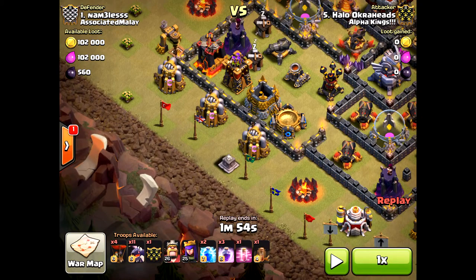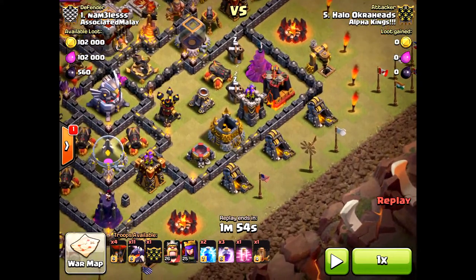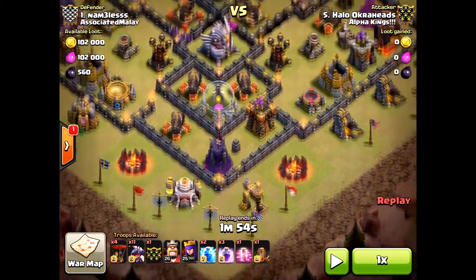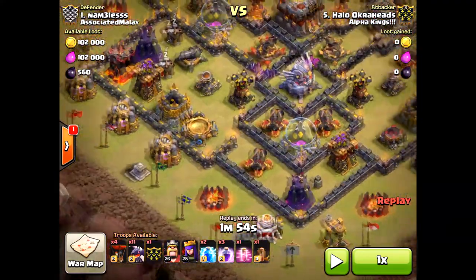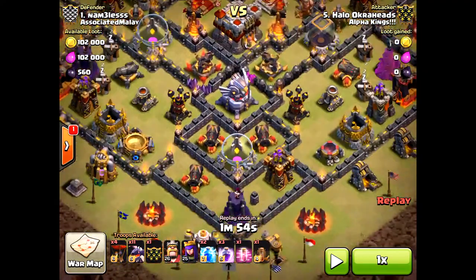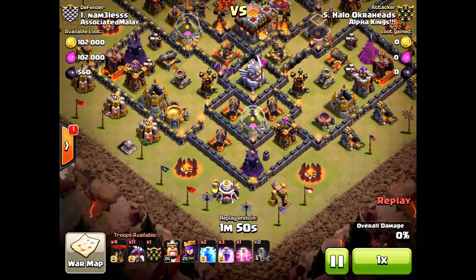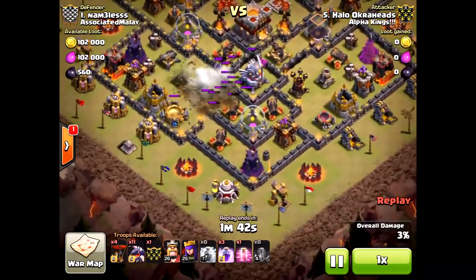I'm going to funnel in from either side. I don't want to make the funnel too large because I don't want the dragons drifting off too far to the east and west. I'll place my dragons first towards the south — usually you funnel from the outside in first, but in this base I want to make sure my dragons and my hound stay up as long as possible, so I want the south to be taken out first. It'll also take some of those defensive structures down as well.